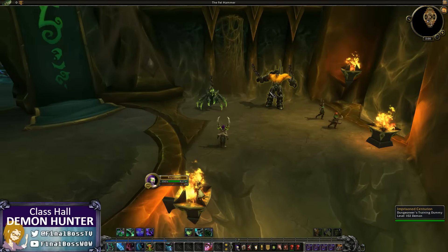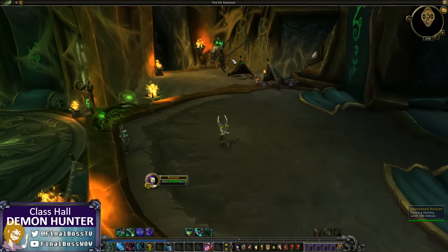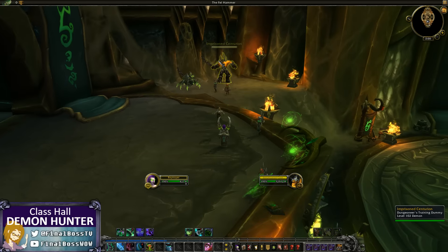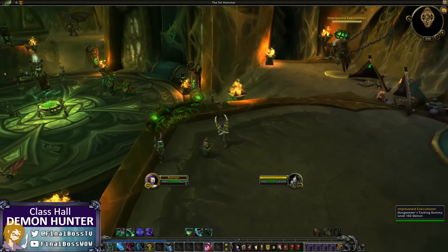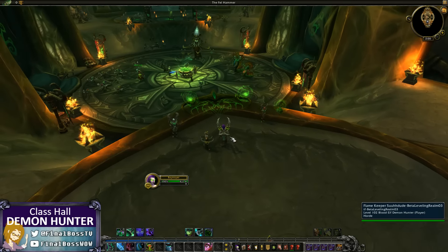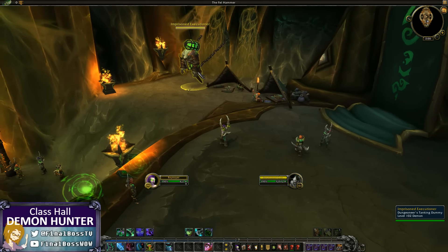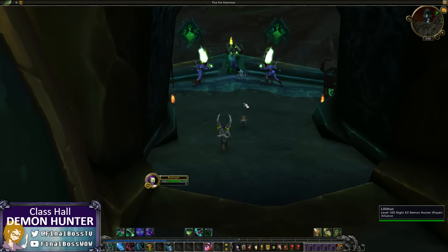There's another dummy over here — these are lower level dummies. They kind of get larger in scope demon-wise as you go: just a little Fell Guard and a crazy Fell Spider thing, then a jailer guy, and over there an actual Doom Guard and a MOARG. It's kind of cool how the levels of them level up with you, in scope of how large they are in comparison to their power and the level of the target dummy itself.